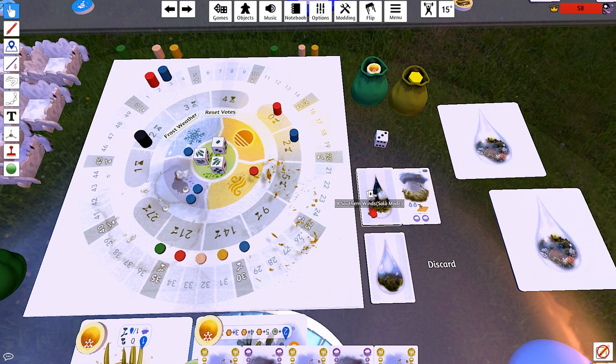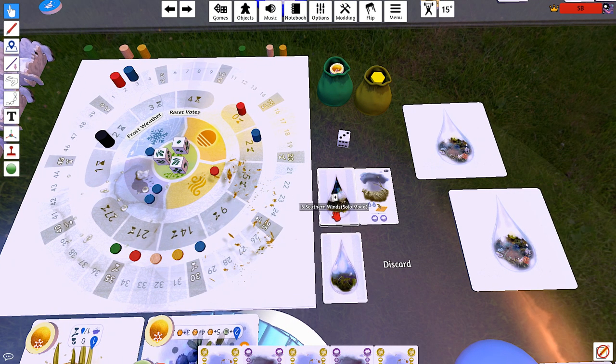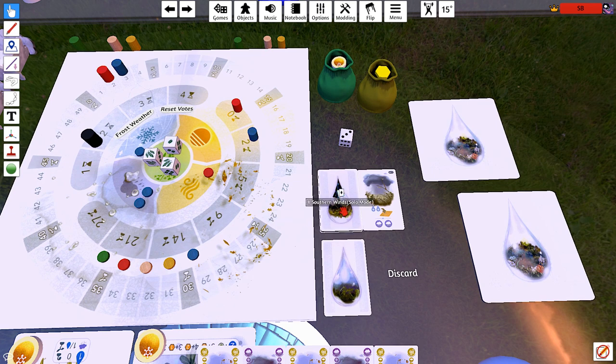We're going to place a cloud — probably over the watermelon. Let me move that droplet over so it's not under the cloud. We could vote frost, but I'm going to do this thing instead and hopefully we haven't just fed blue the two points. Only two of the cards in this deck have the harvest symbol on them, so fingers crossed. And I think it is, in fact, time to draw.